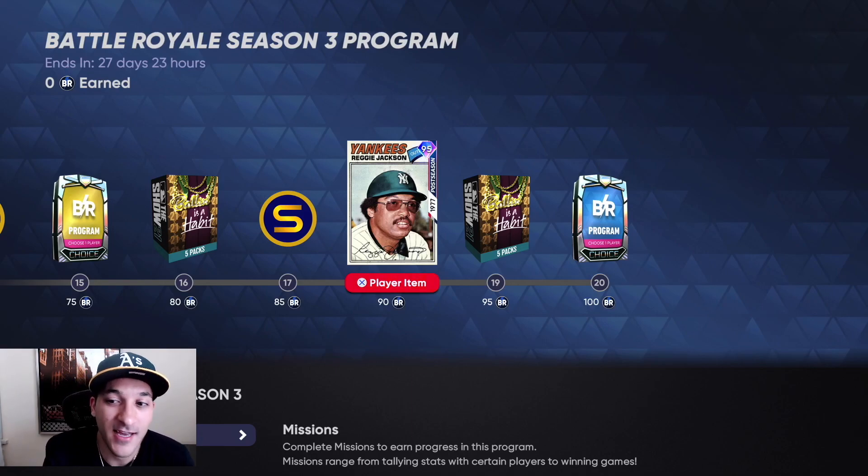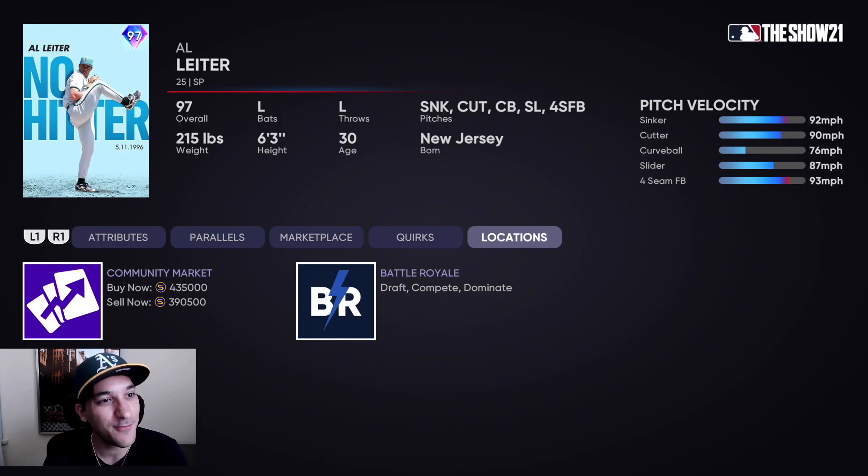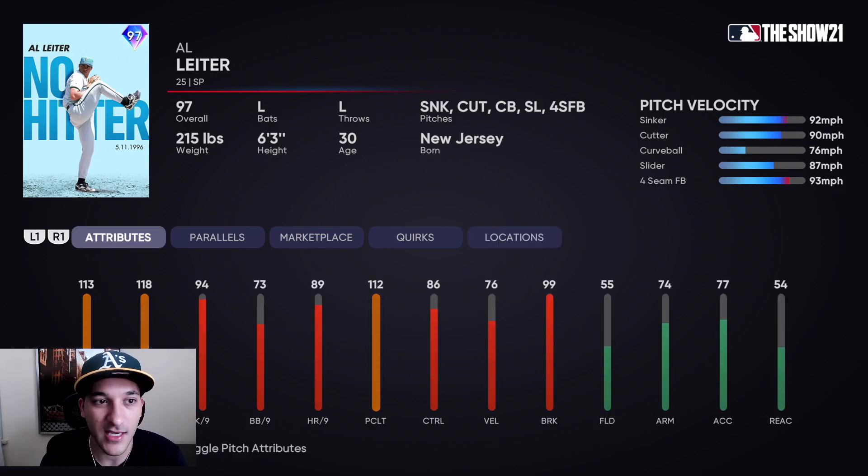Moving on to the flawless cards — I will say this might be the cleanest card art we've seen so far. That baby blue is super clean. This card is also a dub: 113 stamina, 118 hit per nine, 94 K per nine, 73 walk per nine, with a 92 sinker, 90 cutter, 76 curve, 87 slider, and 93 fastball. People already got him at 12 and 0 — that's nuts! This card will probably be 300K-plus for a while and definitely looks like a no-hitter milestone card.